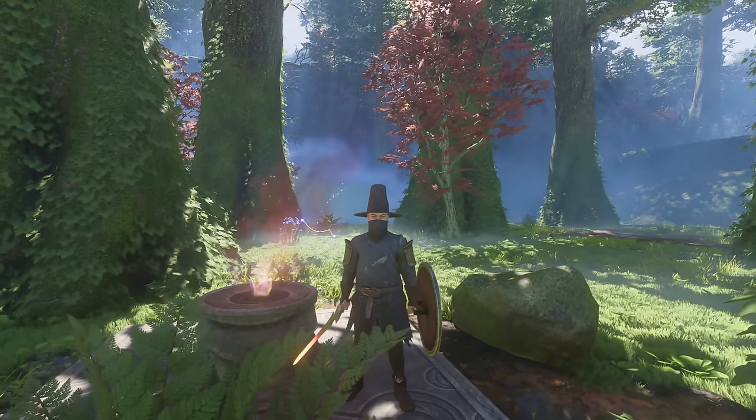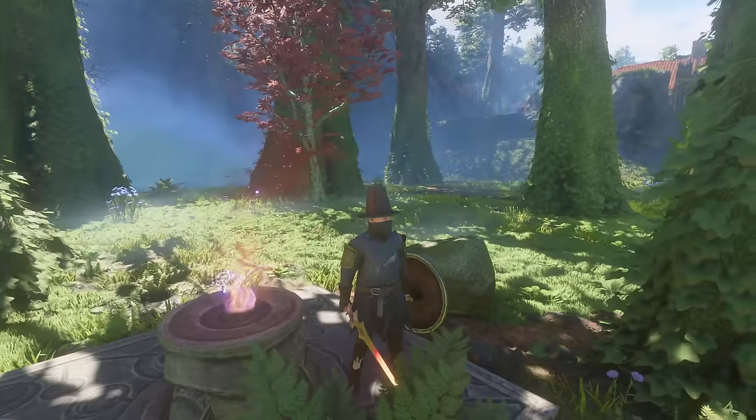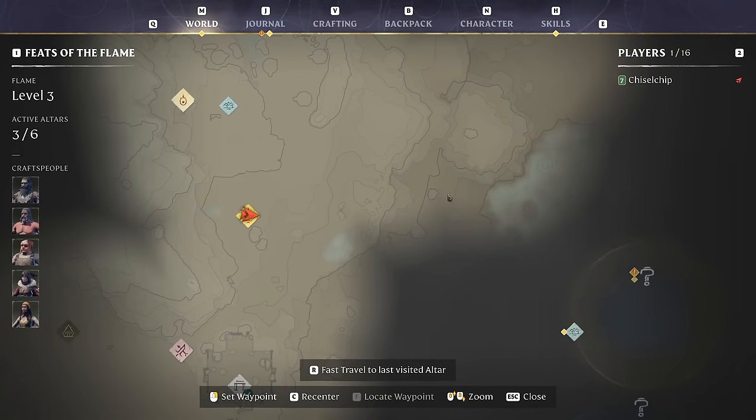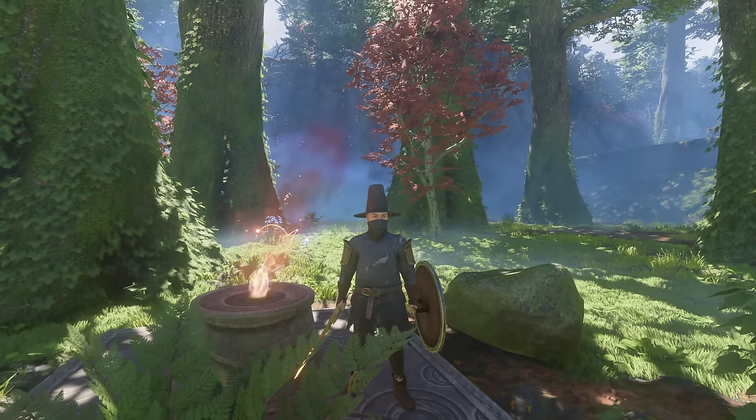Welcome back to Enshrouded. Today I'm building a cozy little house in the forest of Revelwood to act as an outpost for all of the quests in this area that we unlocked in last episode. So with that said, sit back and enjoy the build.